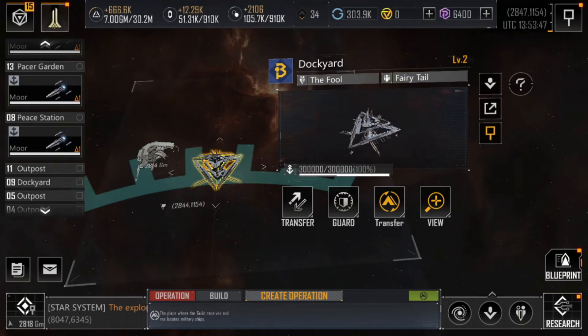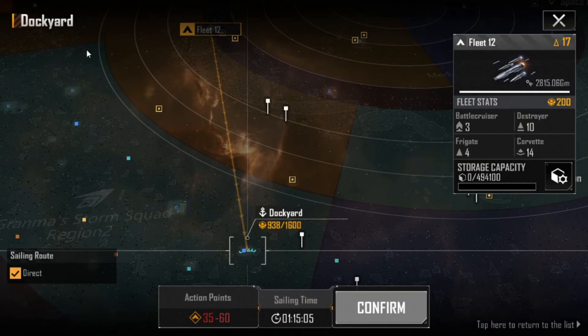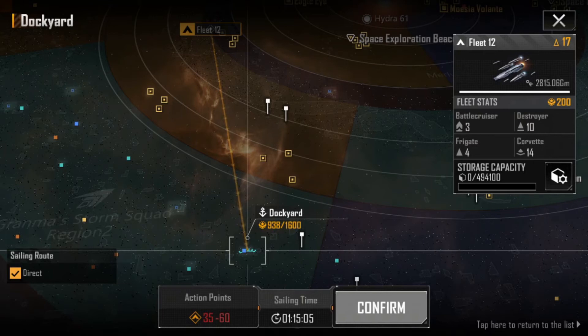For the Guild Dog Yard, you can perform another type of transfer — you can transfer ships that you own into the Dog Yard. It costs a total of 60 action points for each transfer, and once the ships you choose to transfer enter the Dog Yard, your ship supply will go down, which allows you to build more combat ships.